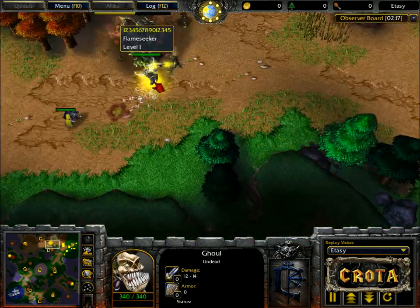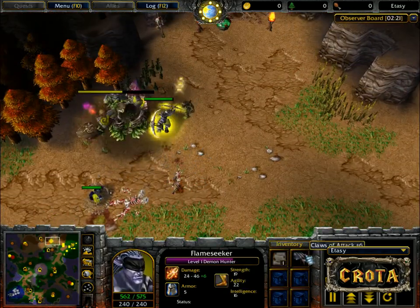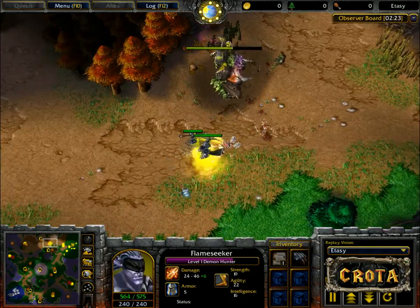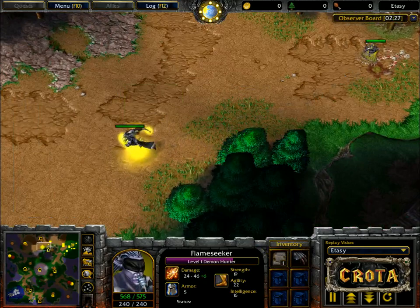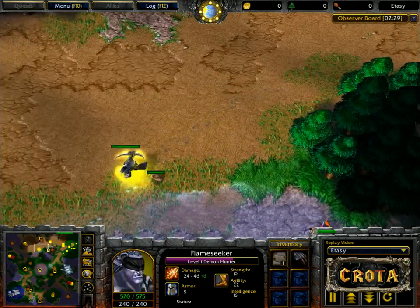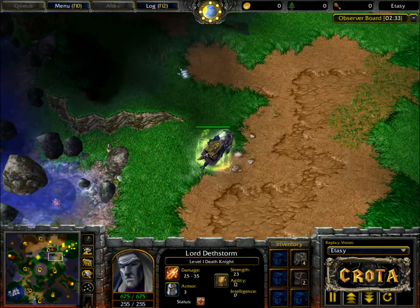Let's take a look at what's going down on the other side of the map. The Demon Hunter is picking up very powerful Claws of Attack plus 6 — one of the best items in the game for the Demon Hunter at this stage, just because he has such a high attack speed. Agility-based heroes normally have very high damage with their basic attack speed.